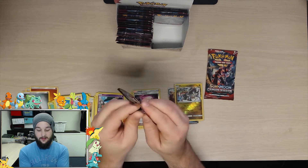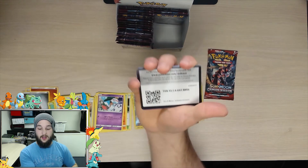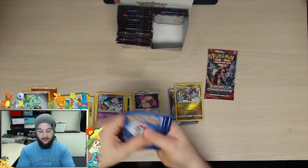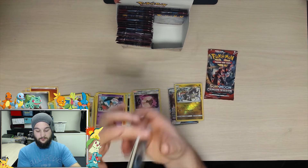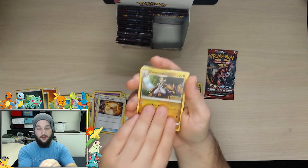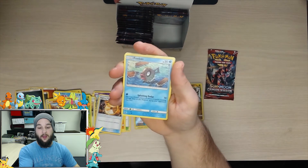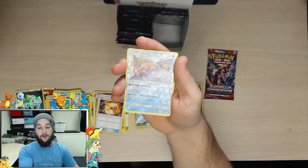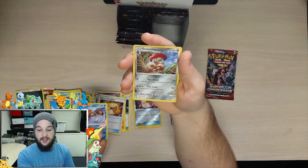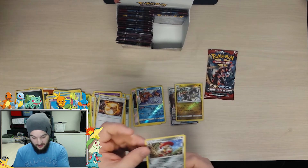Alright, second to last pack! So we got the code card for you guys right there. We start with a fighting energy, Fighting Memory, Hakamo-o, Sea of Nothingness, Bunnelby, a Shallows, Cubone, Phoebe's Salandit, a reverse holo Magikarp, and the rare is Escavalier. I'm botching the name again guys, I'm so sorry - but that is actually a really cool card, check that out. I like the art.